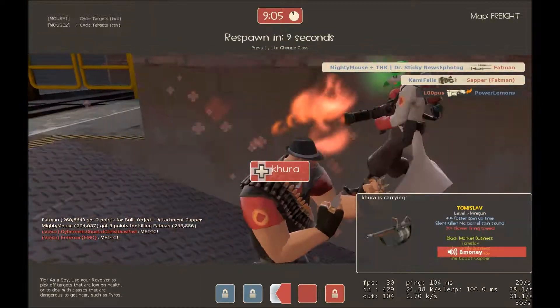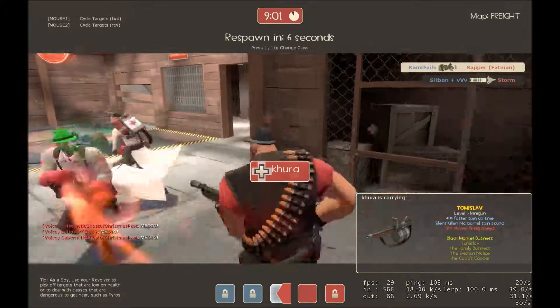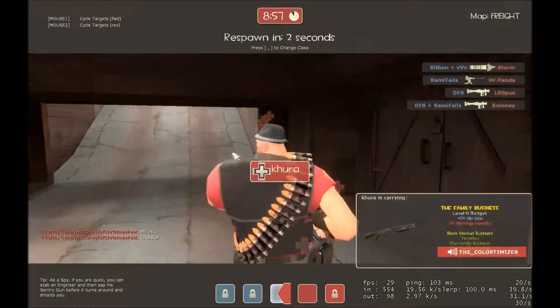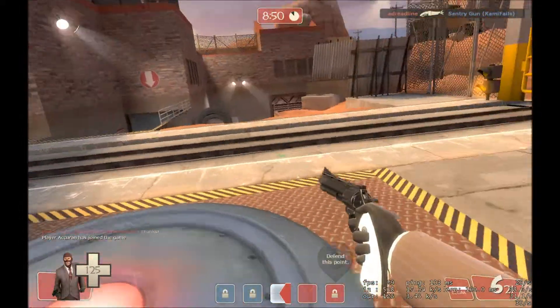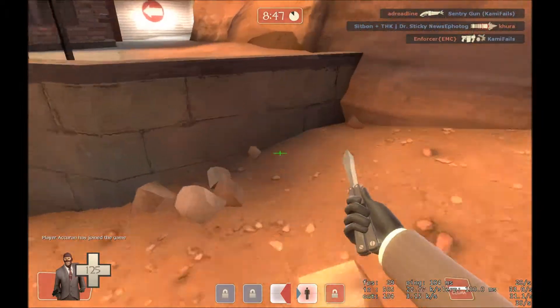Let me explain some stuff. The revolver, which is the spy's shooting weapon — it does quite a bit of damage. You can three-hit a scout, three-hit a sniper with it, anything. If it crits, you're just gonna two-hit anything besides a heavy.